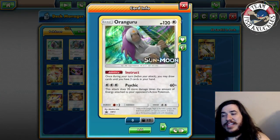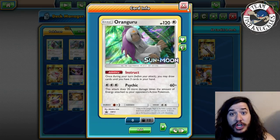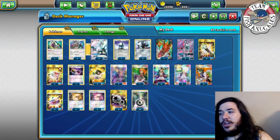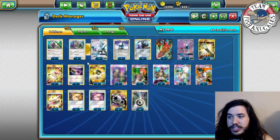We're playing a 4-3 Silvally line with four Type: Null. Arm Press does 30 and Slash costs 70. Registeel's 30-damage attack can one-shot Vulpix and Rowan, which is cool. One Oranguru - its Psychic attack does 60 plus 20, not 60 plus 30, which is actually a big deal. Three Tapu Lele of course to help set up. Three Field Blower to get rid of tools, and Rescue Stretcher.